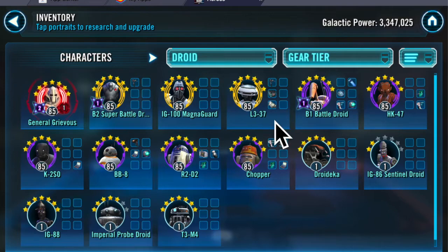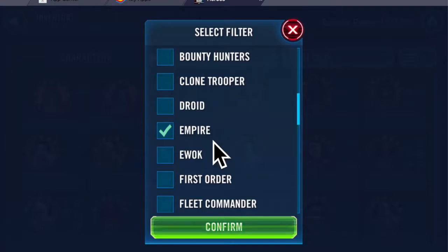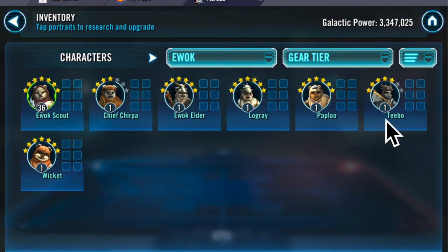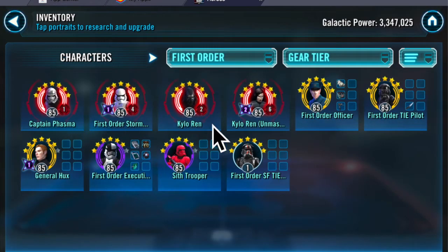L3-37 is gear 12. For Empire, we have Palpatine. Director Krennic and Death Trooper are both gear 12 with their Zetas — interesting to note. He does have a relic Stark and gear 12 Veers, so he runs Imperial Troopers as well. Ewoks are level 1, gear 1 — that means no C-3PO. First Order: this is how he gets all of those defensive wins. He's got all of these relic First Order, and then a gear 12 Zeta Hux to stop turn meter and counter attacks.